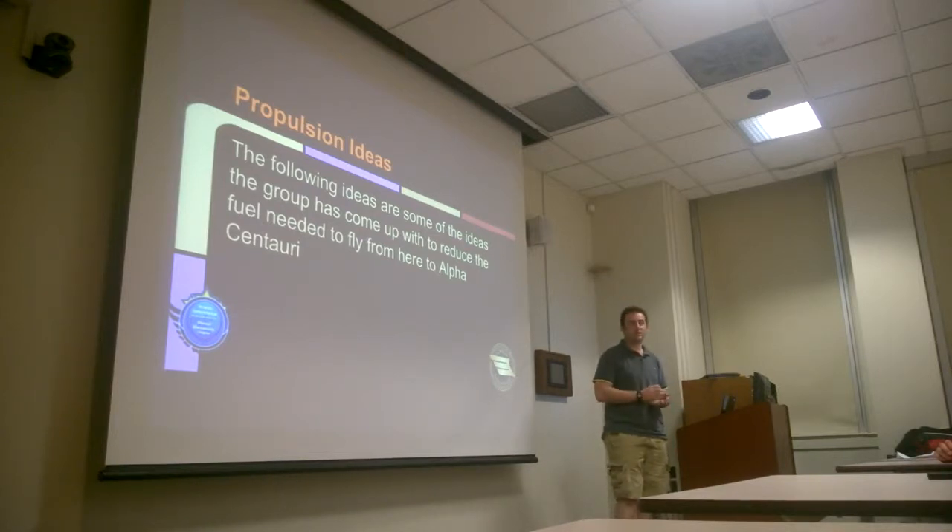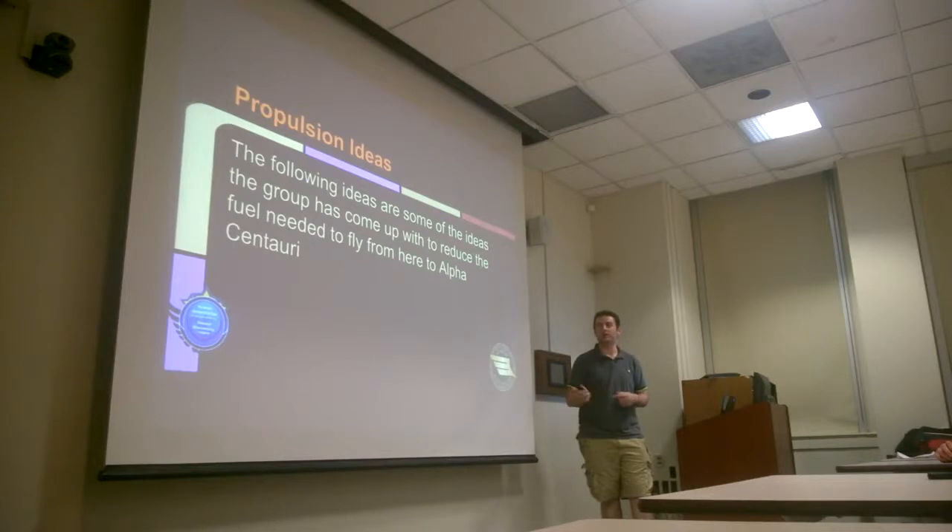The first set of ideas I'm going to talk about today are propulsion ideas. These are some of the ideas the group has come up with to reduce the fuel needed to fly from here to Alpha Centauri — that includes getting up to speed as well as decelerating.